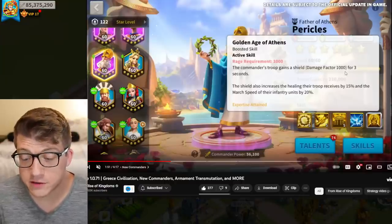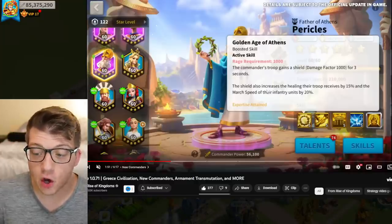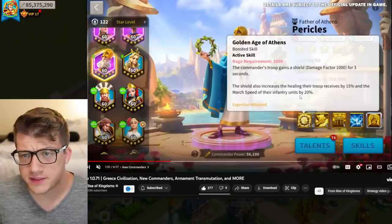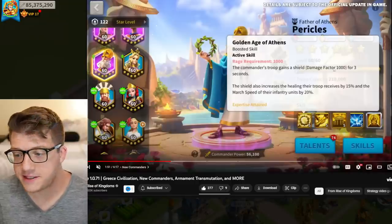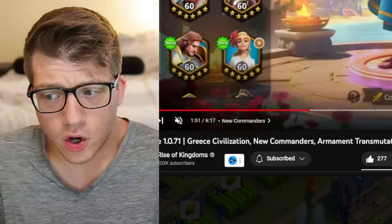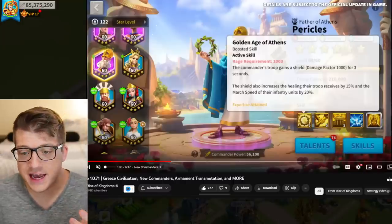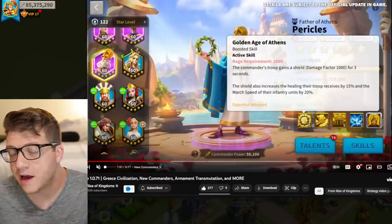The active skill has a 1000 rage requirement. It says this commander's troops gain a shield with a damage factor of 1000 for three seconds — the best shielding factor we've ever seen on an epic. The shield also increases healing received by 15% and march speed of infantry by 20%. This feels like a really cheap secondary for Richard the First in KvK 1 — super tanky with bonus march speed and extra healing.